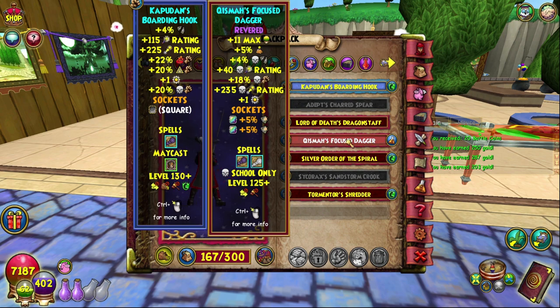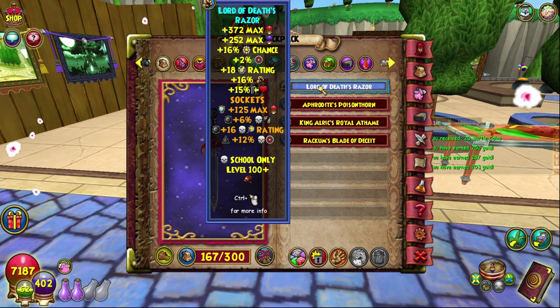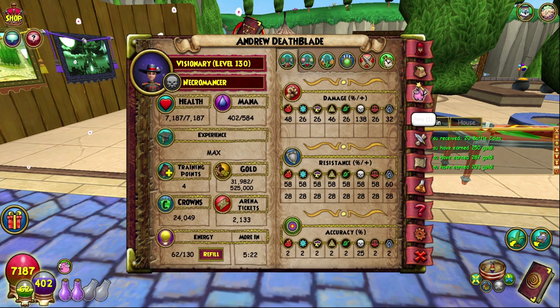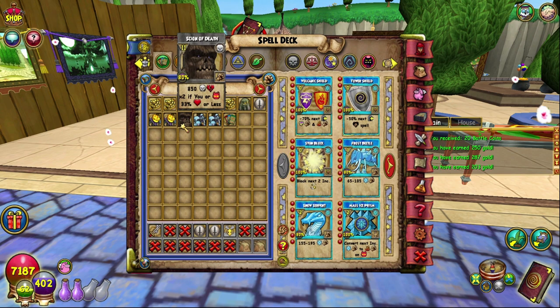The athame I'm using is the Lord of Death's Razor. I use this on all of my sets because at the moment that's the only really good athame I have. This is from Yevgeny in the Graveyard — it's a Lord of Deaths so obviously from Darkmoor. I have socketed health, pierce, crit, and extra accuracy. Accuracy is very important in my opinion — 25 is basically enough to cast most spells.